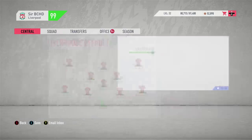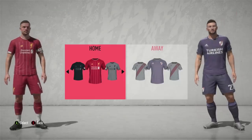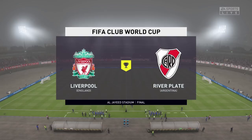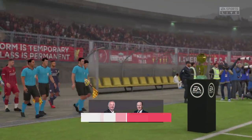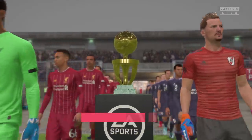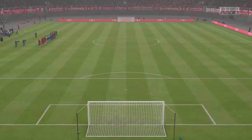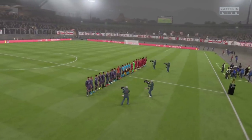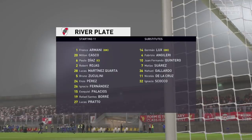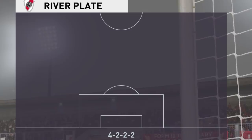We're going in with that starting eleven — unfortunately Roberto Firmino is injured, can't do much about that. River Plate are a very strong side, so we've got to be cautious. The stage is set: Liverpool fans out in force, River Plate fans out in force — it's a clash of continents that can only happen in the FIFA Club World Cup. Look at that golden trophy we're fighting for. A Club World Cup final on a Monday night, the 23rd of December. River are lining up today with Palacios, Enzo Perez, Zuccolini, Quarta at the back, Armani in goal, in a 4-2-2-2.